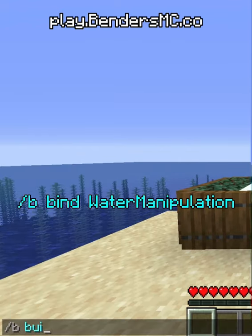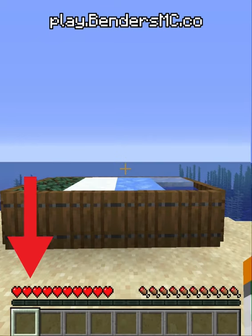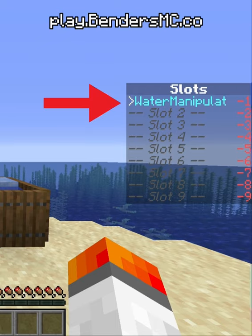which is /b bind water manipulation. Notice how I am on the first slot in my hotbar, and if you look at the slots on the right of my screen you will notice that water manipulation is in the first slot.